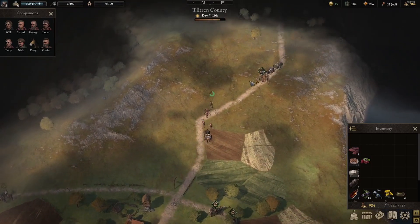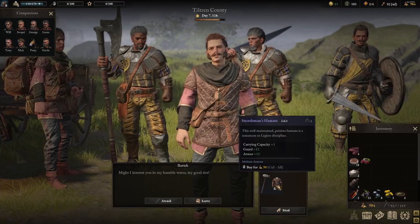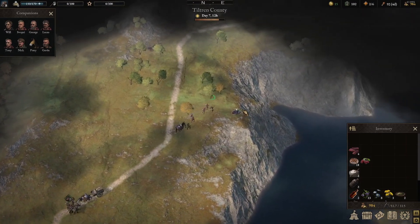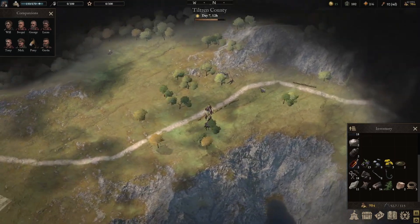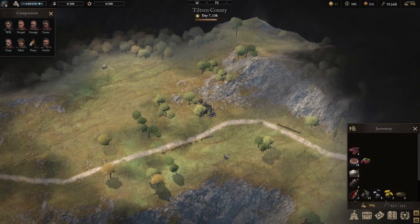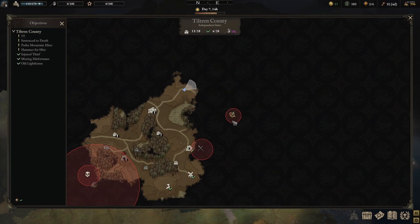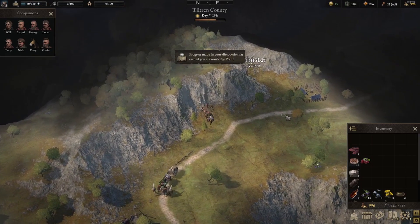Now we need to recruit another — we need to find somebody else too because we need a fisher, since that's where a lot of our food is going to be coming from. I feel like our team is pretty strong for fighting with what we have right now. This is just kind of resources. Wait, there's a campsite up there — I never knew there was a campsite up there. That has to be newly added, right?